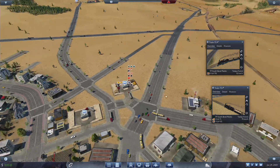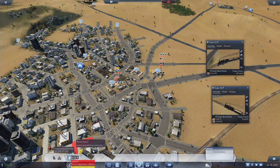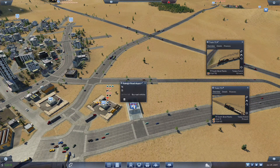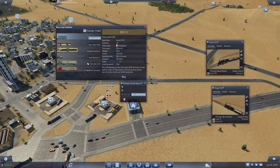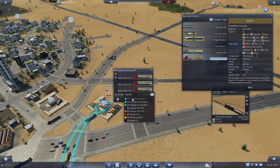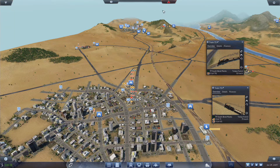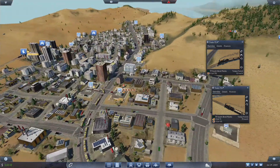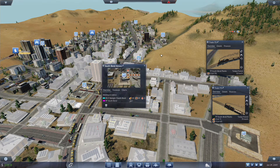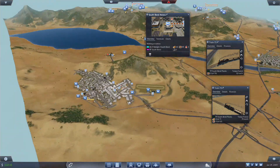One thing we might want to do is put a few trucks. Let's just build a depot right about there. We want to buy a couple of Freightliners — we're going to throw this on Rally to South Bend since we now have a reason to be shipping goods out to South Bend. We have planks and for some reason logs flowing back that way.